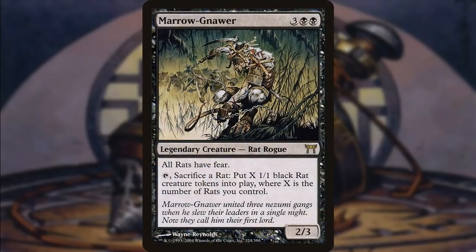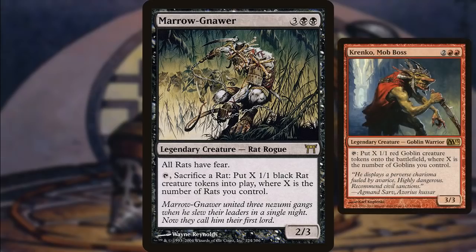Marrow-Gnawer, one of the tribes I mentioned — Rats. Rats were ninjas in this set; they were actually pretty cool, pretty much Master Splinter. Unfortunately for Kamigawa, you just didn't see that much power. While it is nice to give all of your rats fear, it does often feel like a poor man's Krenko. The rate that you're capable of getting rats out is inferior to that of goblins. Really wish we had more support for rats — they're just throwaway creatures most of the time.